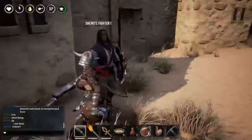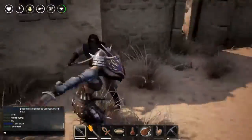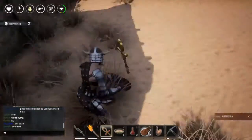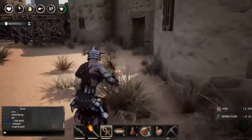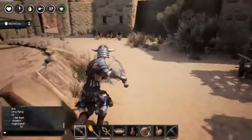It's super easy to make — you don't have to cook anything, and the ambrosia will automatically heal up your stats. Let's kill these guys sitting here.